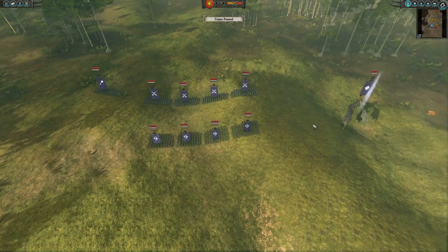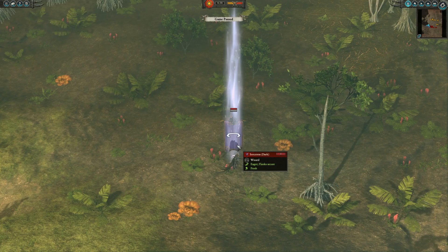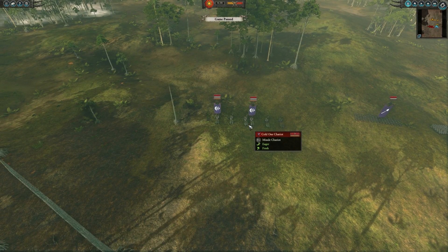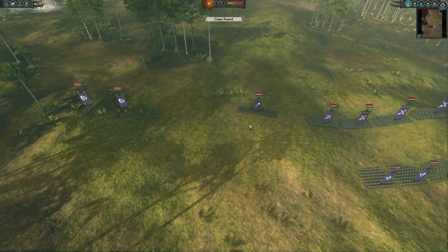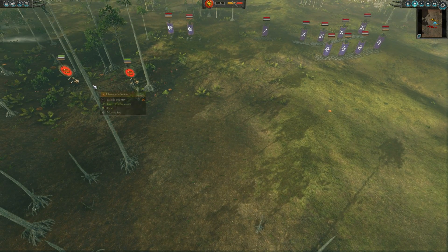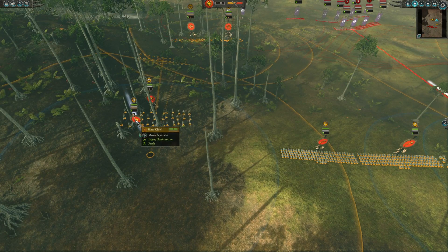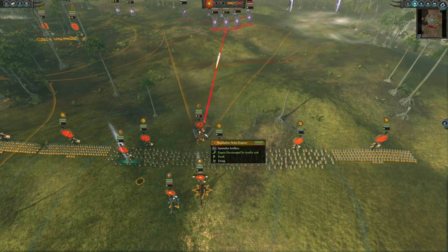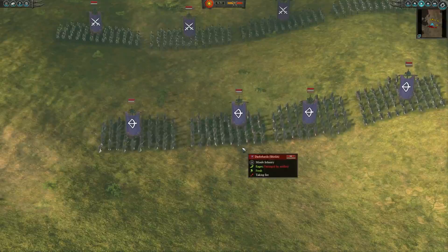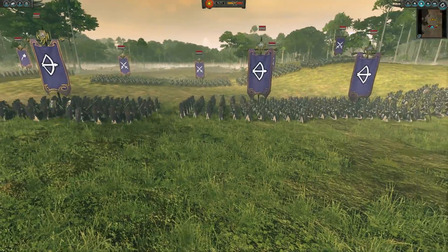Our opponent has got a nice line of Dark Shards this time, the Mighty Dreadlord with a sword and crossbow — so the ranged variant — a Sorceress of Dark magic, four units of Blackheart Corsairs, one unit of Naggaron, and two units of Cold One Chariots. A very diverse and interesting build. I've got the Chameleon Skinks already targeting these Cold One Chariots, and we're using the Bastiladon Solar Engine to shoot into the Dark Shards. Already a good shot right off the start.